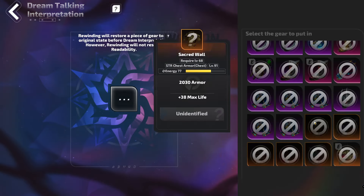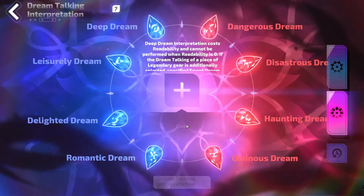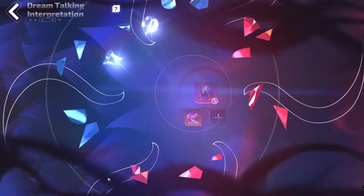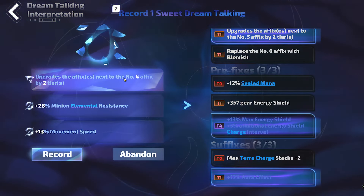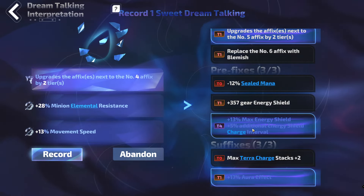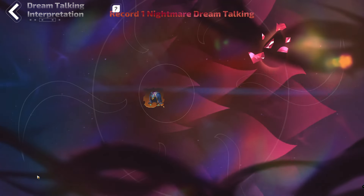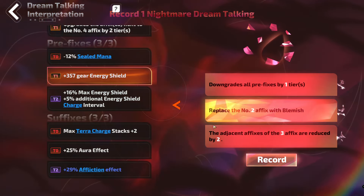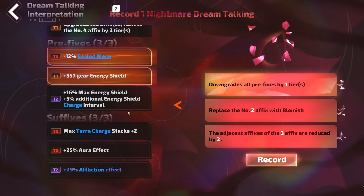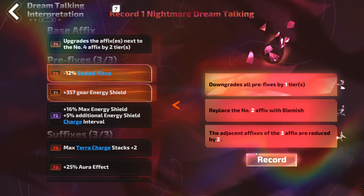We can go back to a base — it costs 10 of these. Or if you want to do more crafts, you can just slap it back in and try again. So we'll try again. It upgrades the affixes next to the number 4 affix by 2 tiers, so that's going to upgrade our Max Energy Shield and the Aura Effect. We'll do that and see what the downside is. The downside is: replace number 2 with a Blemish. Or another horrible option. That one — hmm — that's not great, because that's going to give us a Tier 1 and a Tier 2.